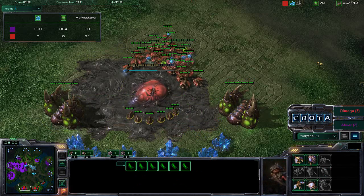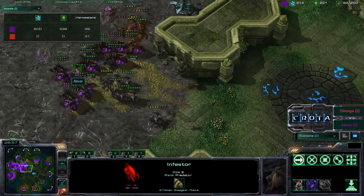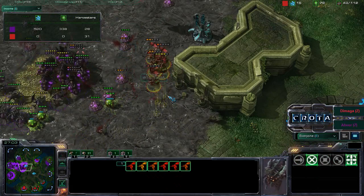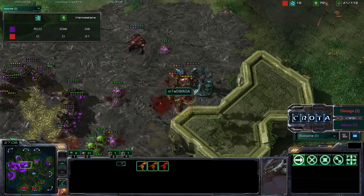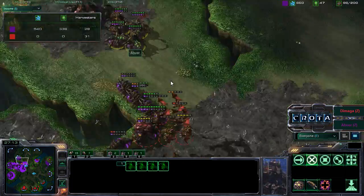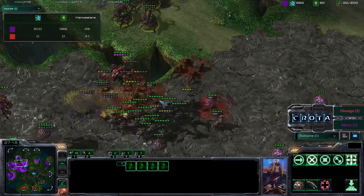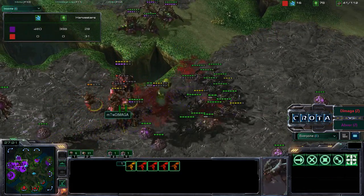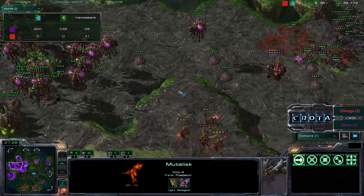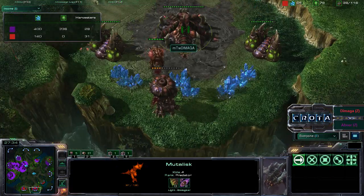Demaga will not be able to train up any additional units whatsoever - he doesn't have the minerals for it anyway. Another Fungal Growth hits all of these Mutalisks. The Mutalisks are still taking more and more damage and now trying to pull back once again. Demaga with that one Overseer there - Queens not even offering any sort of support. If those Queens came over, they would be able to start picking these Mutalisks out of the sky. Queens just start shooting at these Mutalisks - Mutalisks down to 35 hit points, most of them in the red, only one in the yellow.